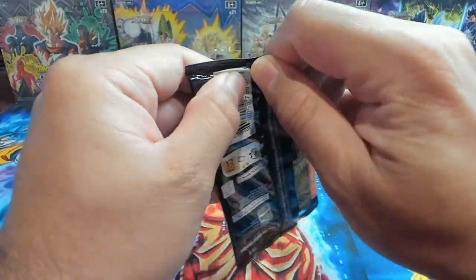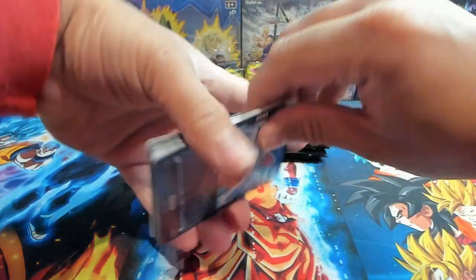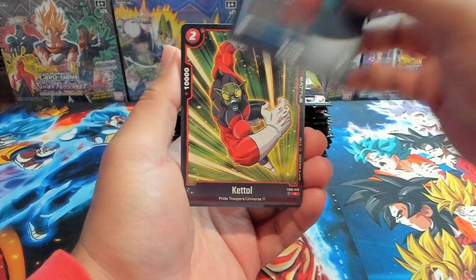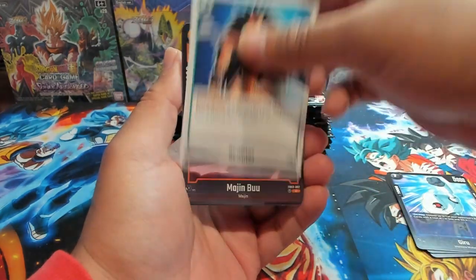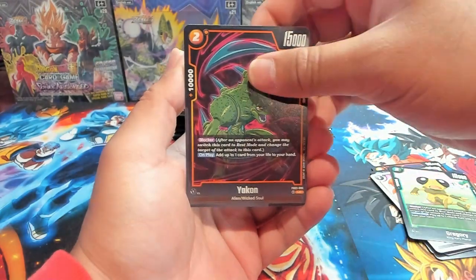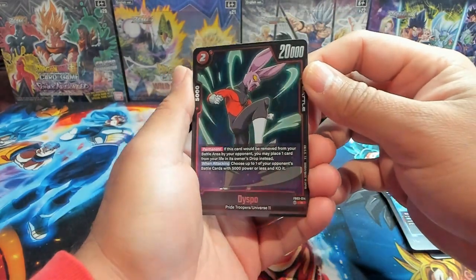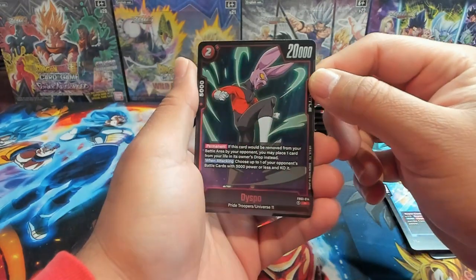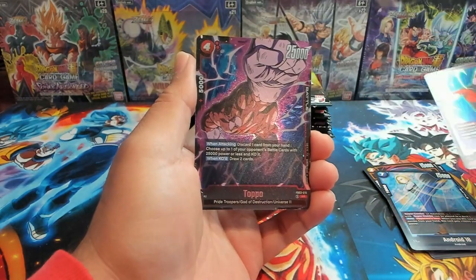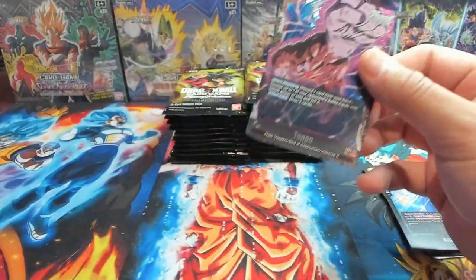Hope y'all are doing well, having a great night or great day wherever you are. I'm super excited to continue opening this set because I need more of the cards and codes, and I'm actually going to be playing in a regional here in Texas in the next few weeks. Our first card is Dyspo — I know BG's been calling this one 'Dip-so' but that's disrespect to my boy Dyspo — and right off the bat our first rare is an SR Toppo. Let's go!